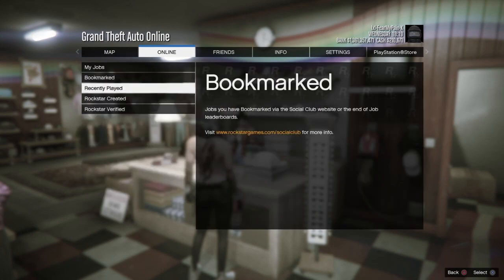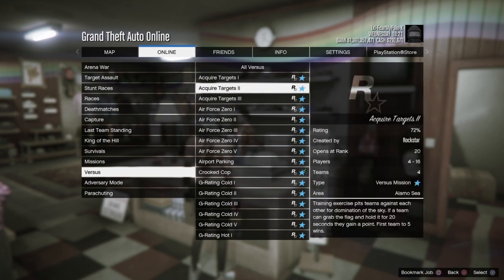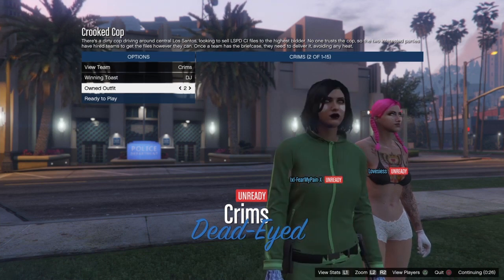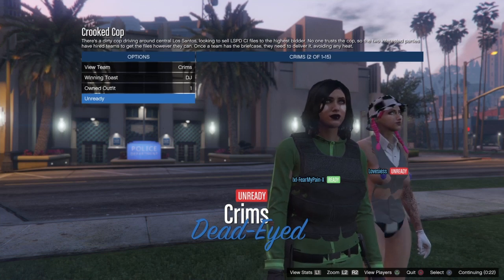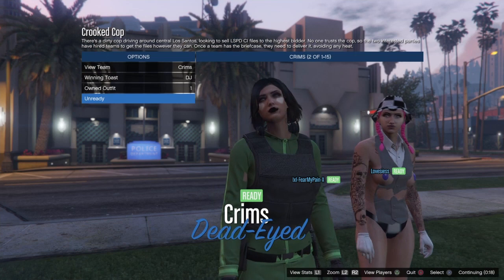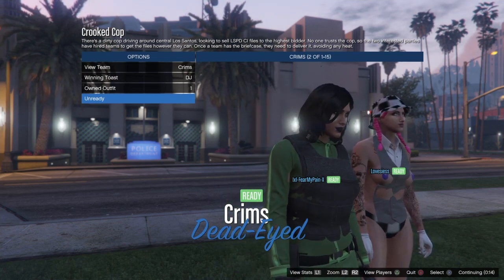Now we're going to merge. You want to open a Rockstar created versus job called Crooked Cop, make sure you set that to player owned clothing, and then you'll load into the outfit selection screen. Scroll to that third outfit, back to slot two, then back to slot one, and you can see here that we now have all of these items merged together.